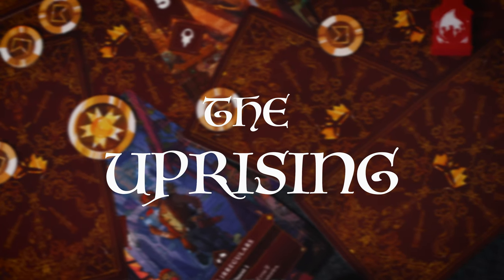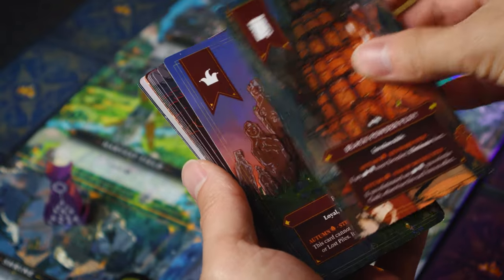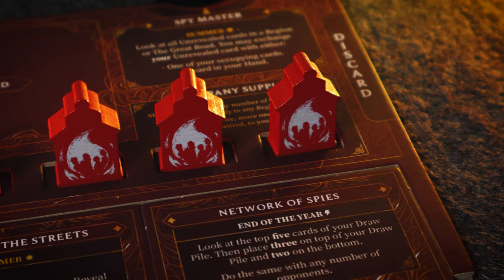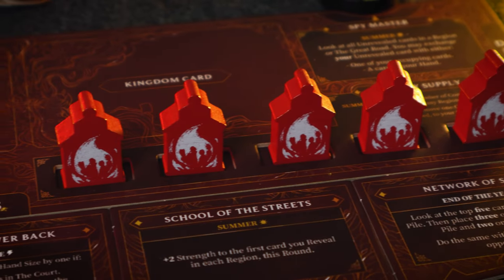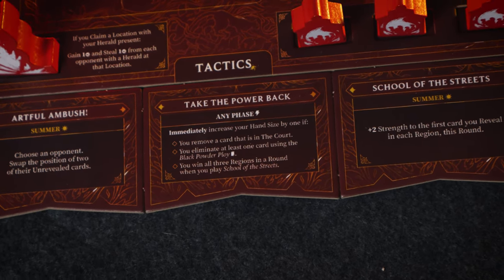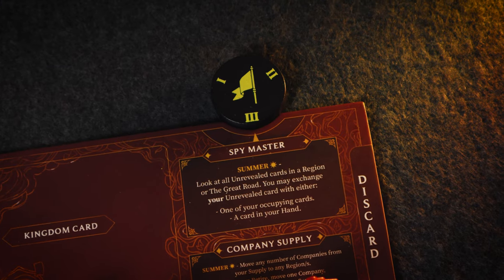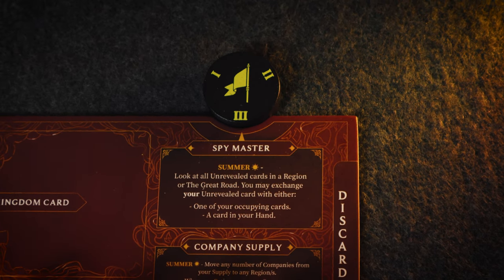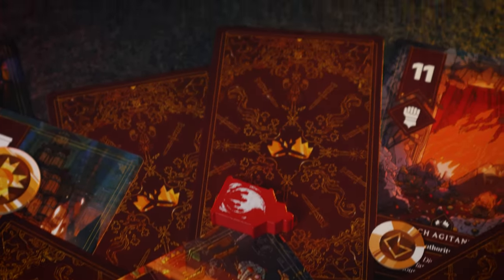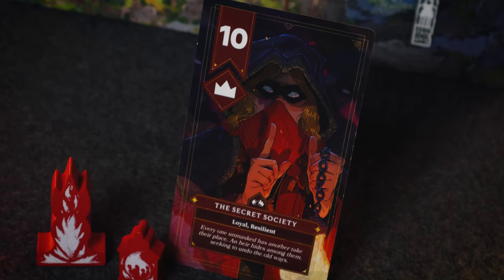The Uprising, or the Rebellion, are the faction to play if you enjoy creating opportunities through card manipulation and control. You can get a large number of supporters and pick the perfect time to act with your spies and plots — really good at having many elements helping to overwhelm your opponents, kind of like going wide in Magic as opposed to going tall like the Clans. One of my favorite abilities is Take the Power Back, where during any phase they can increase their hand size by one if they remove a card from the court, eliminate at least one card using their Black Powder Poi decree card, or win all three regions in a round with School of the Streets. They can reach pretty high hand amounts, which is very unique compared to other factions.